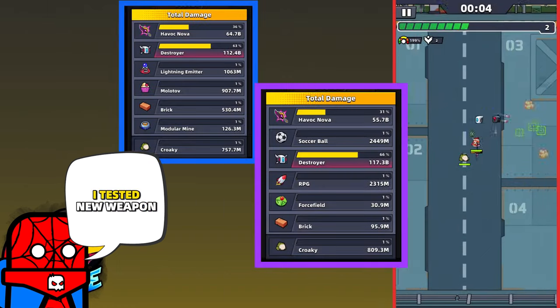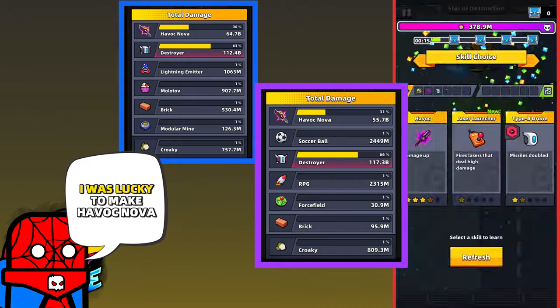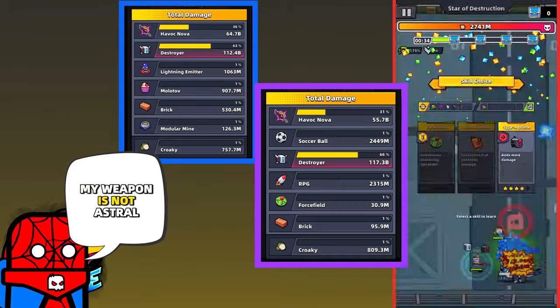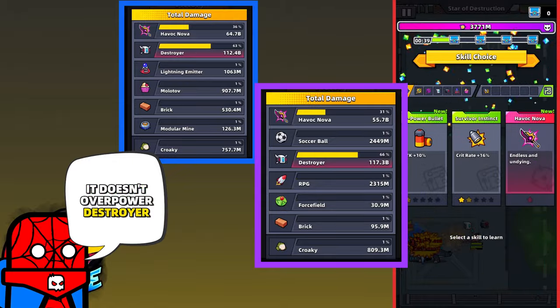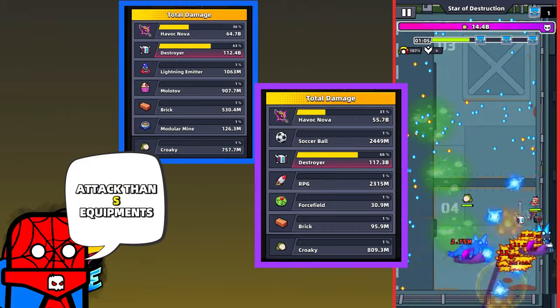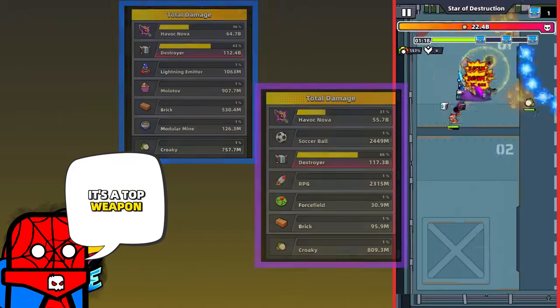I tested the new weapon and the first place was Ender's Echo. I was lucky to make Heavy Knollw in both runs before Destroyer — by the way, my weapon is not Astral Forged. As you can see, it doesn't overpower Destroyer, but I believe that at a certain Astral Forge star it will. Also, do not forget it gives you higher attack than Astral Forge equipment, so in Ender's Echo it is the top weapon now.